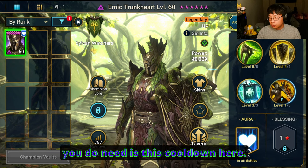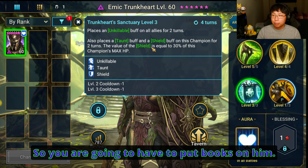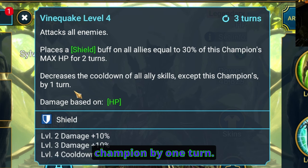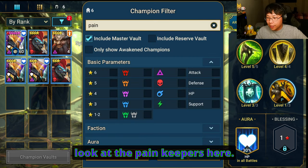Masteries — there are none. You don't need masteries, but what you do need is this cooldown here, so you are going to have to put books on him. Emek Trunkheart's A2 decreases the cooldown of all ally skills except this champion by one turn. That's what's making this work.